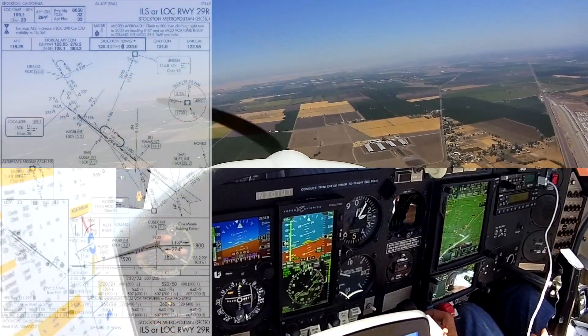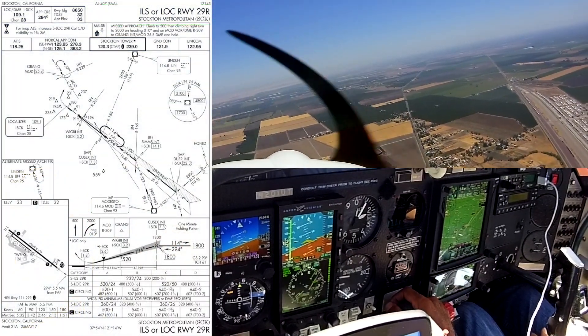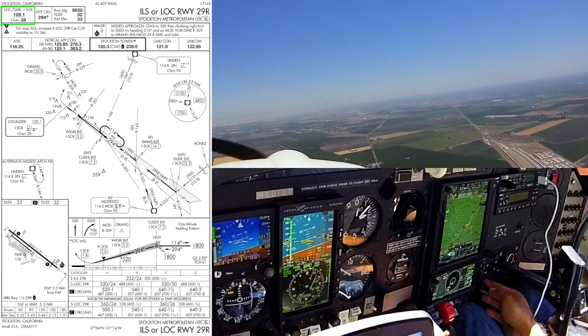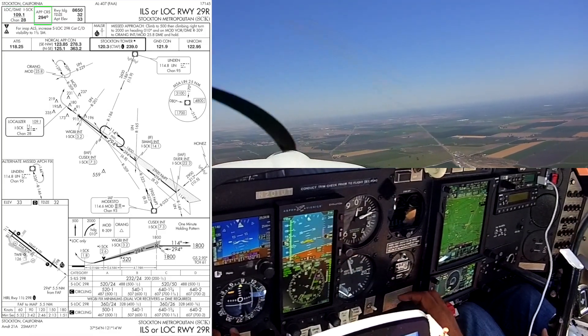Okay, let's see if we can brief this quick here. We're doing the ILS 29R to Stockton. Localizer is 109.1, it's identified up there and identified down there. Approach course is 294.